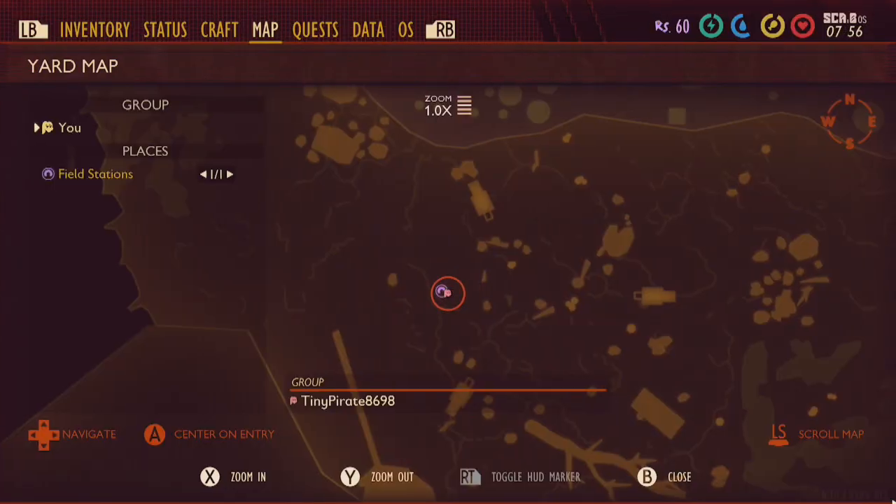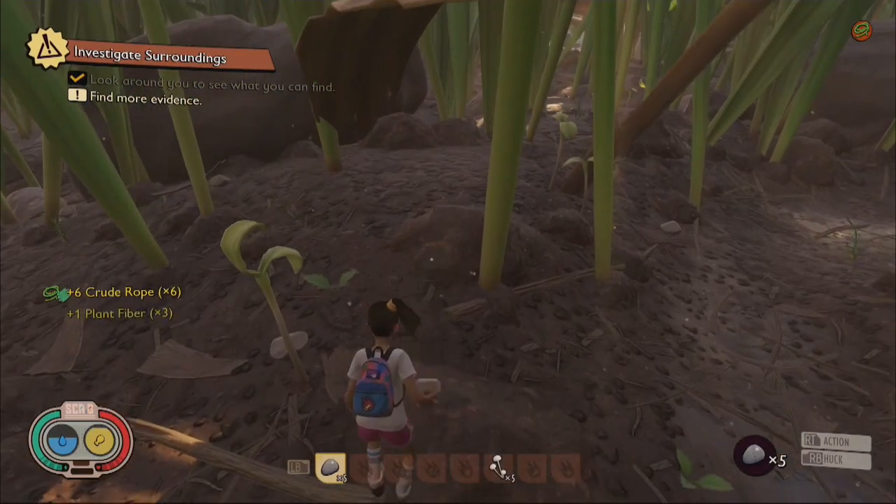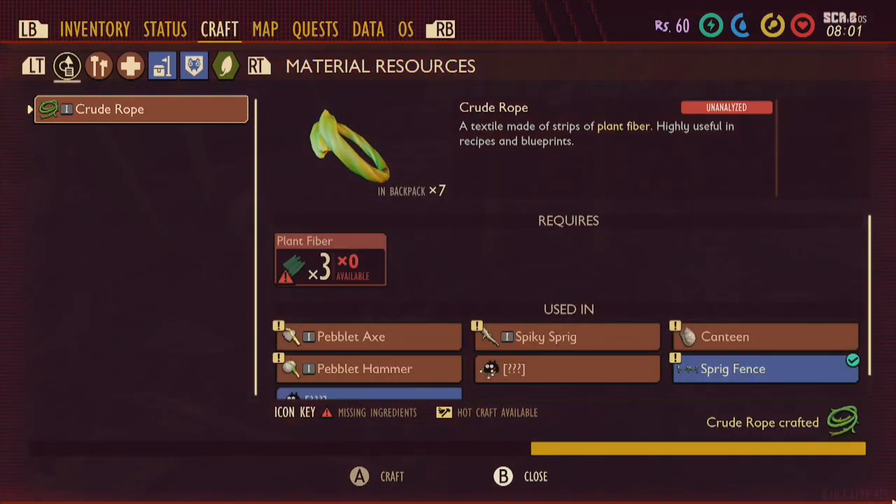Now go into your menu and craft crude rope. It will cost 3 plant fiber to craft 1 crude rope, so make sure you craft enough as crude rope is a vital material for crafting weapons, tools, and armors.